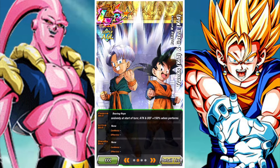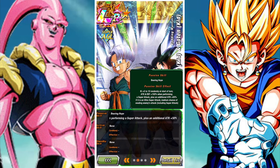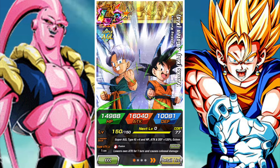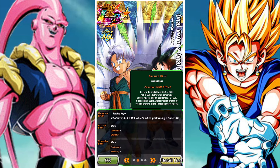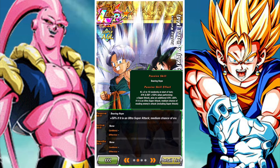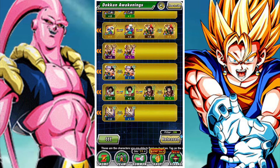Goten and Trunks are very cool as well, and if they release an LR Kid Buu like I think they will, it could be very interesting overall. Goten and Trunks are the featured unit. The final unfeatured unit is the AGL LR Vegeta. Now AGL LR Vegeta even with the ZZA has a bit of a rough time — I think they did him a little bit dirty. They could have made him a little bit better, but hey, it is what it is.